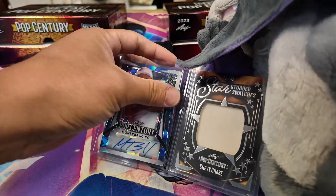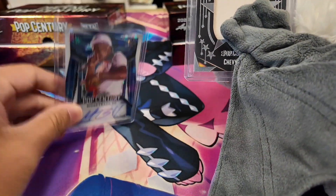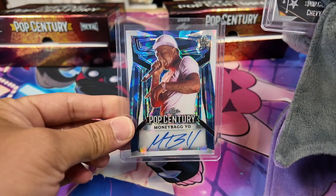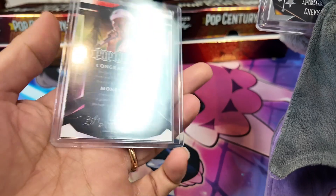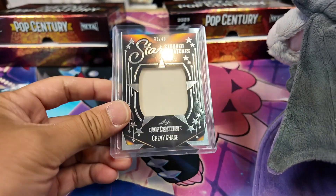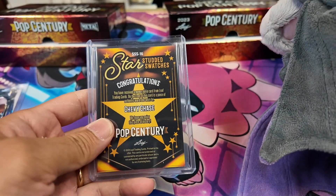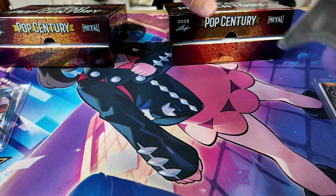First card — you get eight packs in here. For the card guy's card, we got a wrapper — money bag, yo! I don't know who this is, out of 20. And on our card, we got a Chevy Chase swatch card, out of 40. So right now I think we're equal. Let's go with equal.